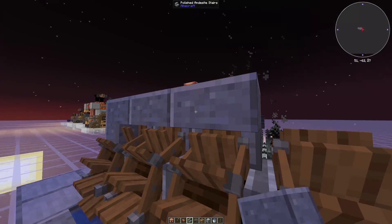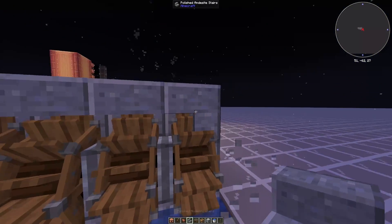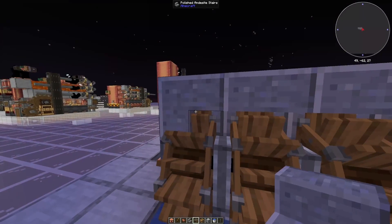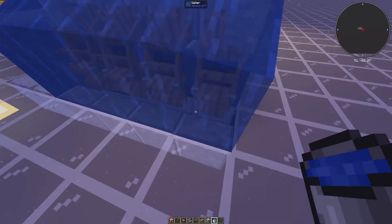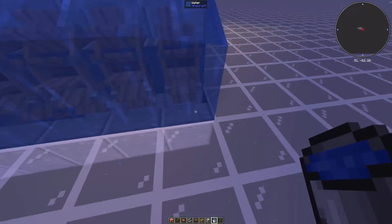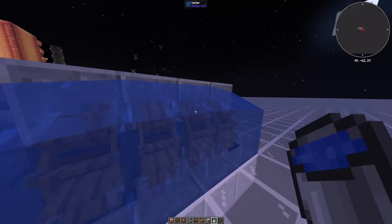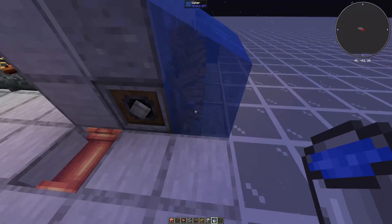Then place another stair here and repeat the same pattern over here. It should look like this: right angle stair, downward stair, downward stair, right angle stair. If you fill all of these with water they should flow directly into the stairs down here and not go anywhere else. If you don't fill up these stairs the water will flow elsewhere, and if you don't make these right angle stairs the water will flow out, so make sure this is exactly as I show.